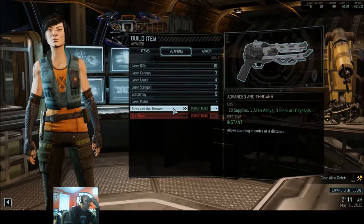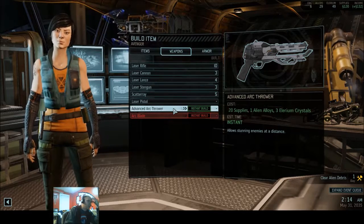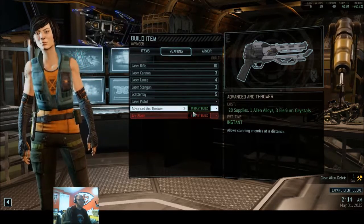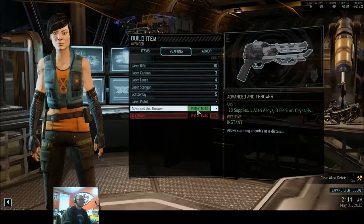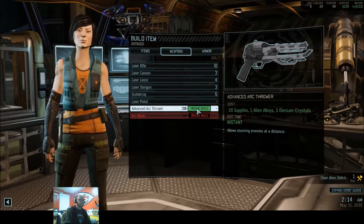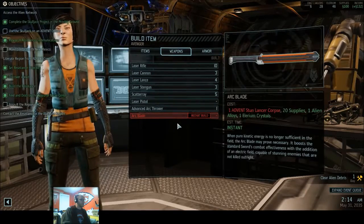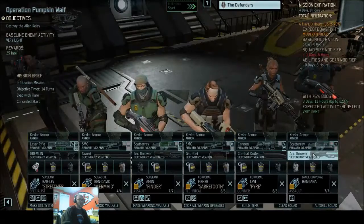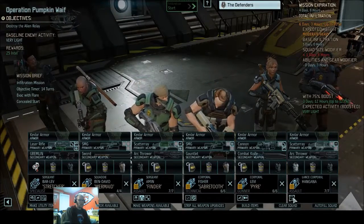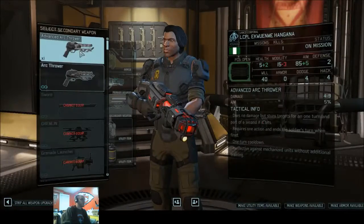I could build an advanced arc thrower to give to Hungana. But it's 20 supplies. You know what — because this is such a ballsy thing, I am going to do that. And I'm going to give it to Hungana who has Electro Shock. Let's give you an advanced arc thrower.